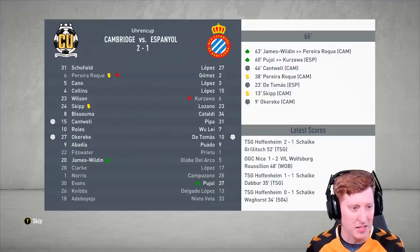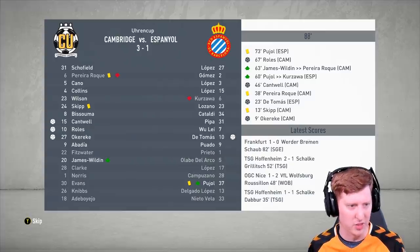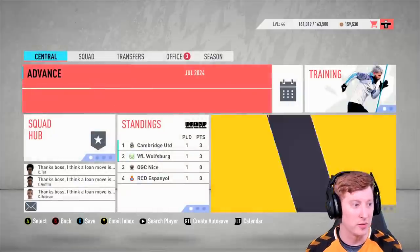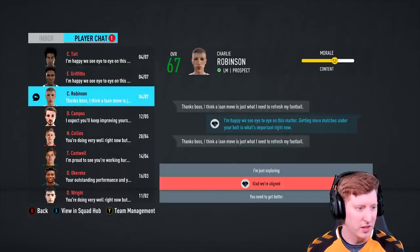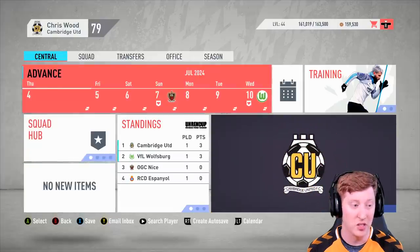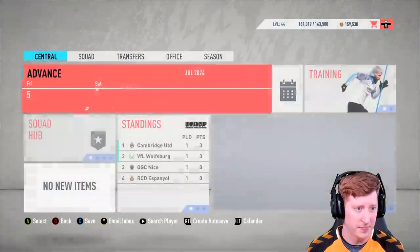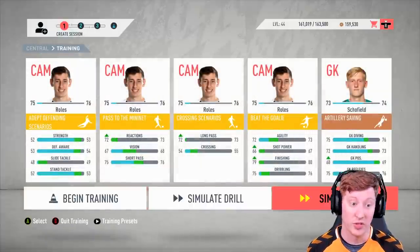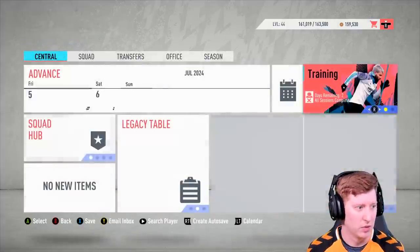Thankfully this year we don't need to save much money because we have a 55 million pound budget, the majority of which has been massively improved by our successes last year. We're going to continue on here - it looks like a good solid opening win in the first game of the pre-season tournament. There's only about four million pounds available from this unfortunately. I'll accept that bid from a club in the Belgian league. Training - I haven't done any training regimes so far this season. Schofield is still in my training regimes - we'll take him out once he's sold.